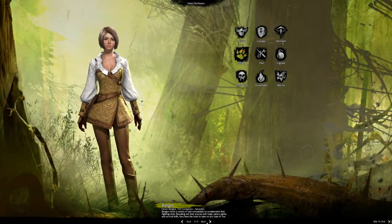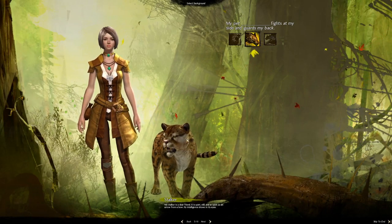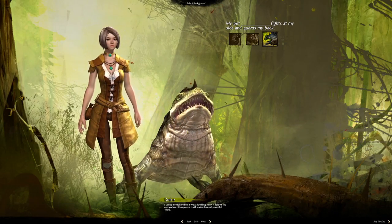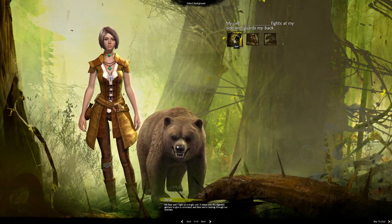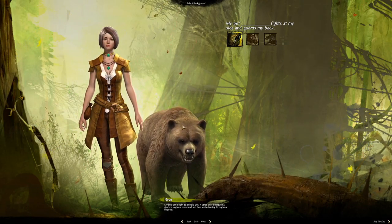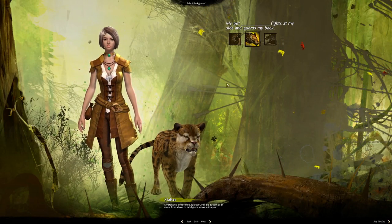Switching to Ranger on the Human to show class differences — here you can choose a starting pet companion: a bear, a leopard, or a drake. In the game itself you can actually tame and train a wide variety of companion animals, so what you start with isn't critical since you can get whatever animal you want anyway.